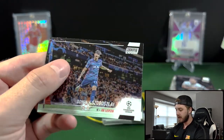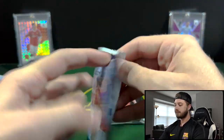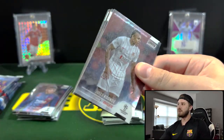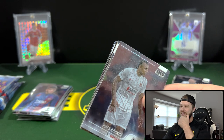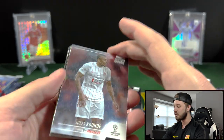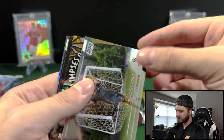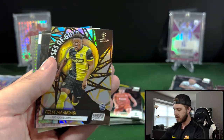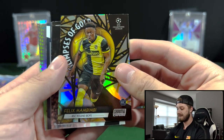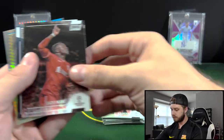We have Lodrup. Speaking of Topps, did you guys see what happened with Topps Chrome Baseball — that they forgot to put the short print parallels in? And anyone who bought a hobby box now gets one of those silver packs. That's wild. We got Kunde, Vardial, and then we have Felix. Mambibi for BSC Young Boys — cool looking card there. We got Mane.